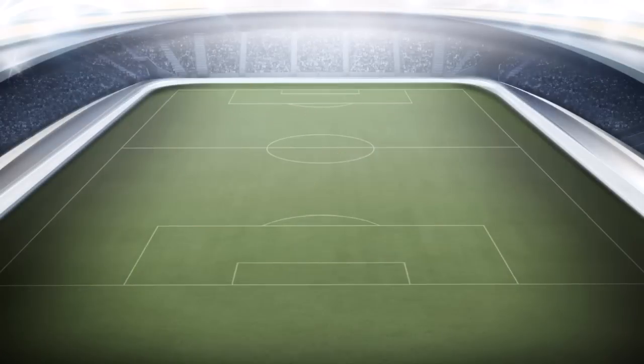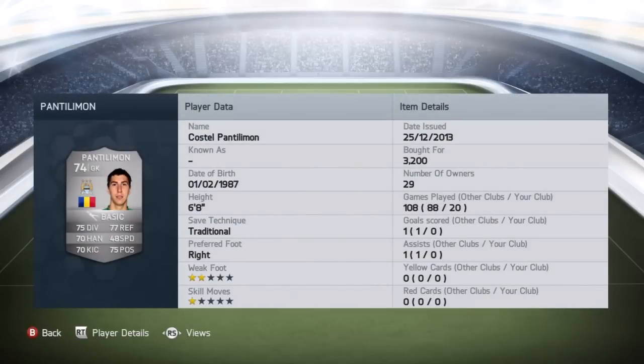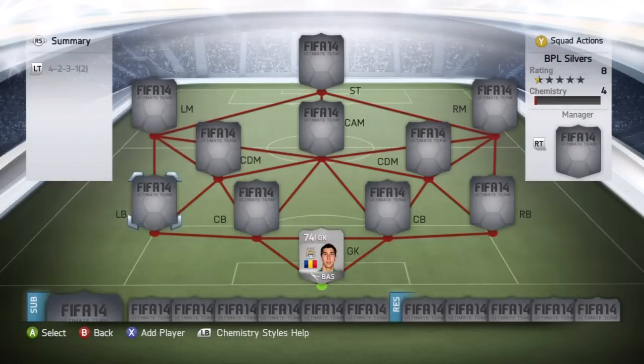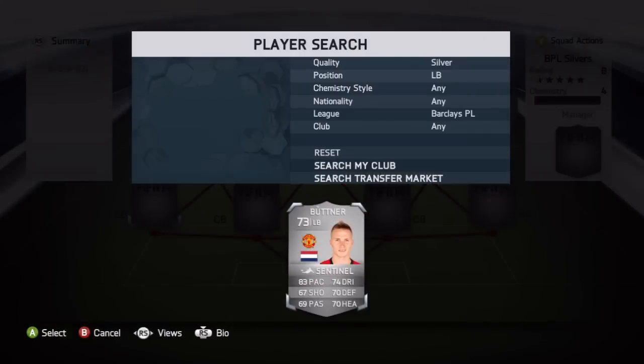In goal, there is only one man for the job and that is Costell Pantilemon from Manchester City. We picked him up for 3,200 coins. Very well-rounded stats for a 74-rated goalkeeper — standout stats being his 77 reflexes, his 75 diving and his 75 positioning. He also has 70 handling and 70 kicking, and he's 6 foot 8, so he commands the area like an absolute beast. For 3,200 coins, well worth every penny.